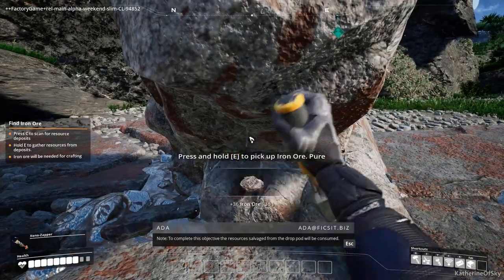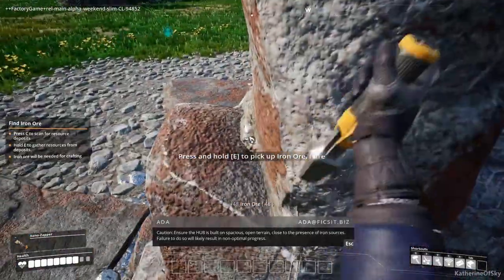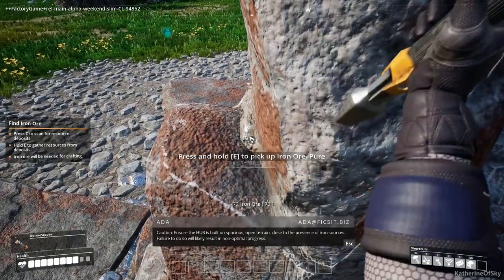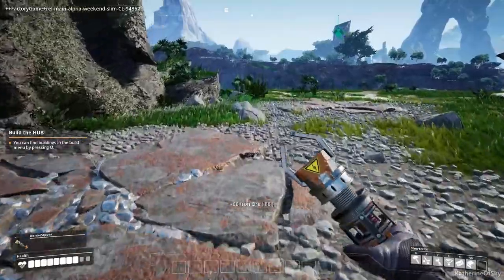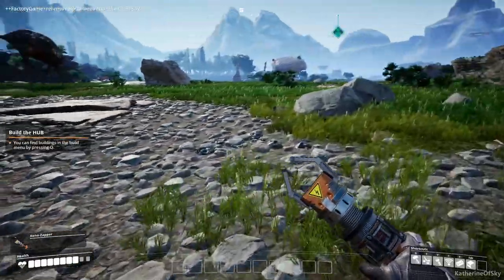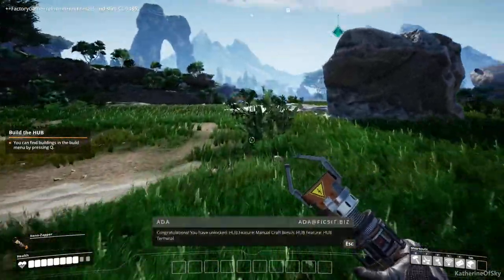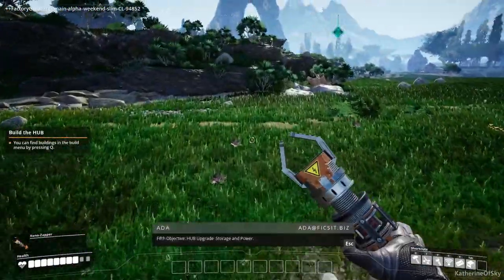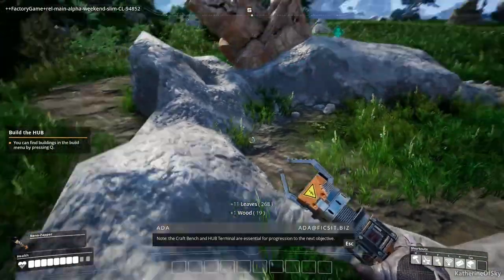I'm going to mine these pure iron things. I need to build the hub — that's the central base. You get the materials to build the hub from disassembling the landing pod. I'm going to see if I can place it at a good location, somewhat close but not in the iron patch. Is that copper maybe by the cliff there? In this game it's very easy to just tear it down and set it back up. We get belts and stuff later.